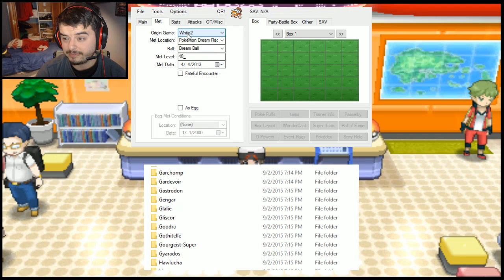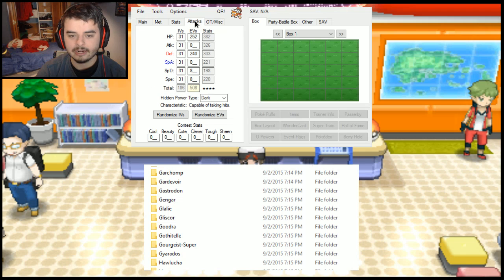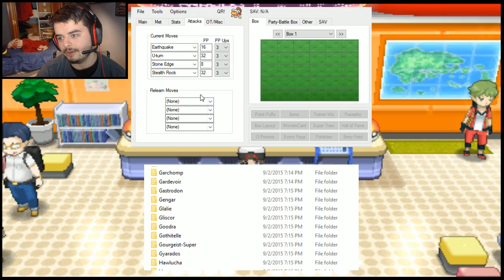As you see here, we've got Landorus with the leftovers. You go into his met conditions and you see he's found in Pokémon White 2 with a Dream Ball, caught at level 40, with a met date back in 2013. It doesn't really matter — you've got the EVs all set and ready to go, and you've got the attacks all set and ready to go with no relearn move set.